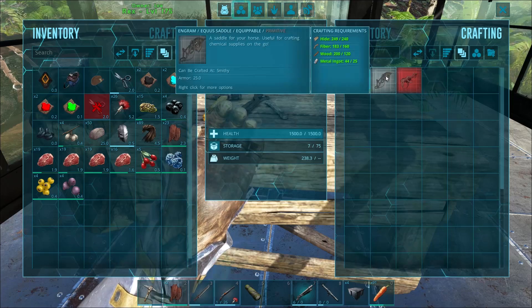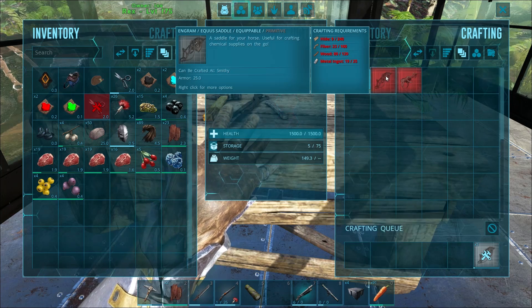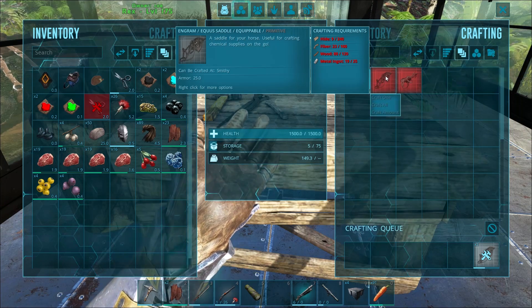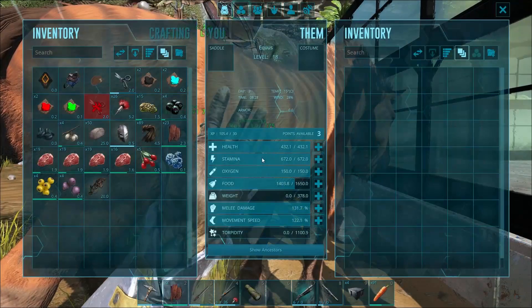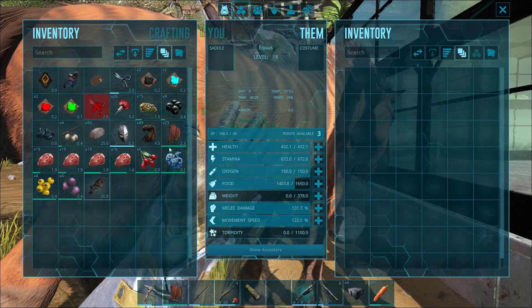While the Equus doesn't require a saddle to ride, it does have one available to it at level 25. In order to make one, all you need is some hide, fiber, wood, and metal ingots. And once you've got it, all you have to do of course is place it into its saddle slot. The saddle will provide some additional armor as saddles often do.